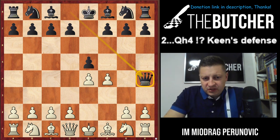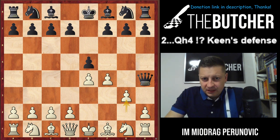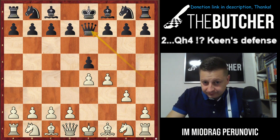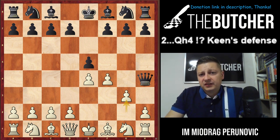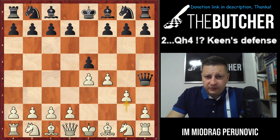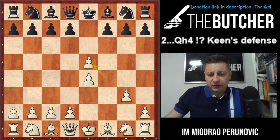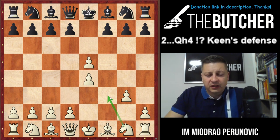Let me tell you what Queen h4 is about. First of all, it's a surprising move — it certainly forces you to play g3, after which they bring the queen back to e7. I've also seen two other moves in practice: Queen d8, in which case we gladly take the pawn on e5 and develop our knight on f3.